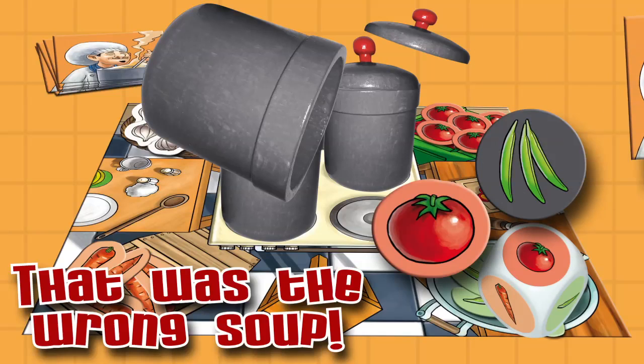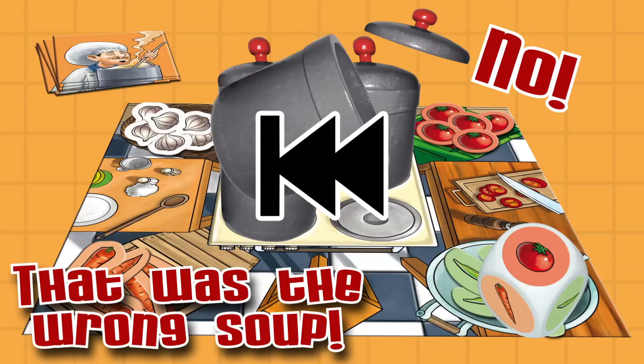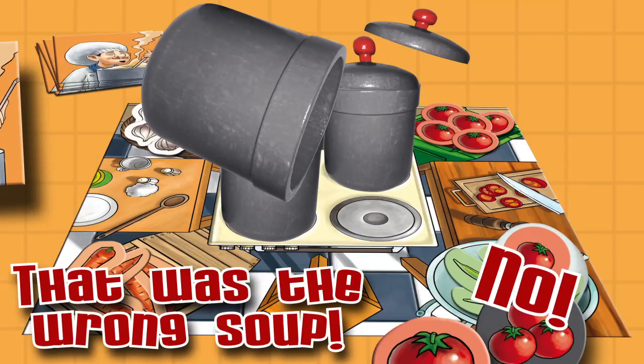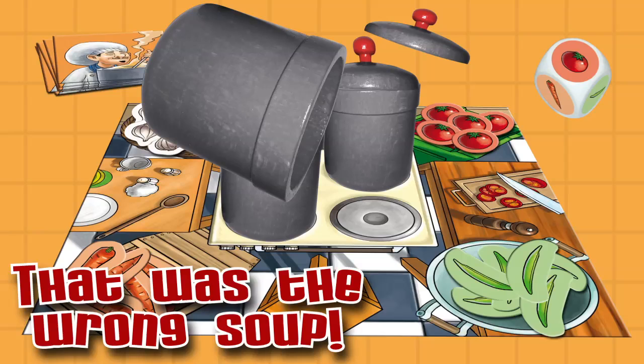Then that player rolls the die for his turn. If you did place the ingredient in the correct pot, then that player gives you a cooking tile from the supply. As a penalty for mistrusting you, that player must pass the die to the next player in clockwise order, losing his turn.